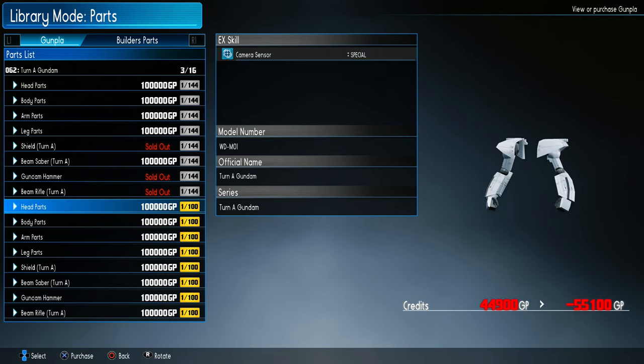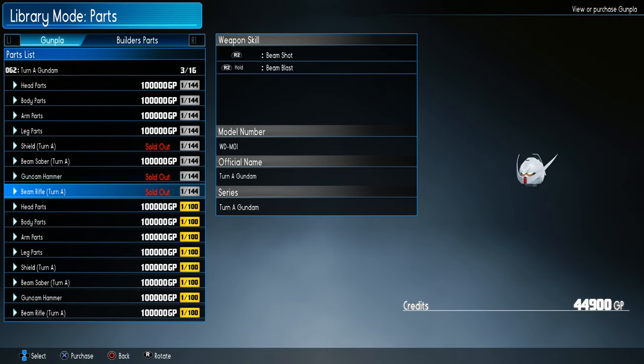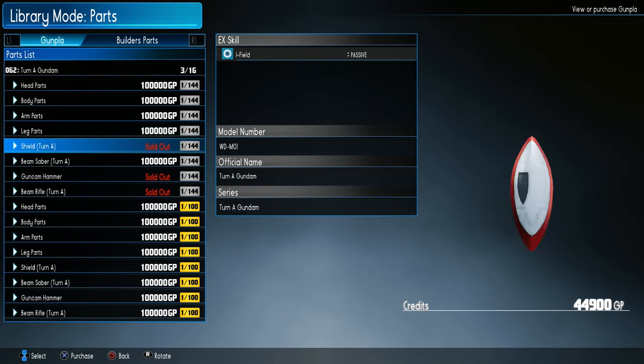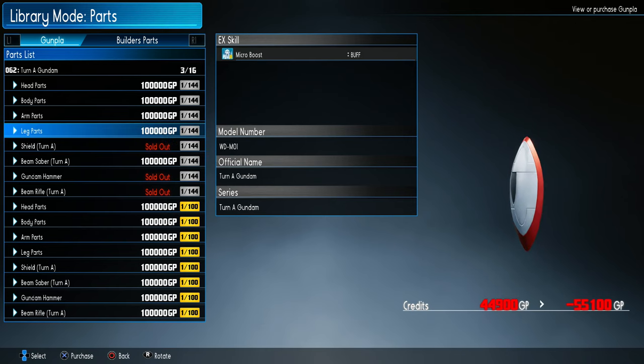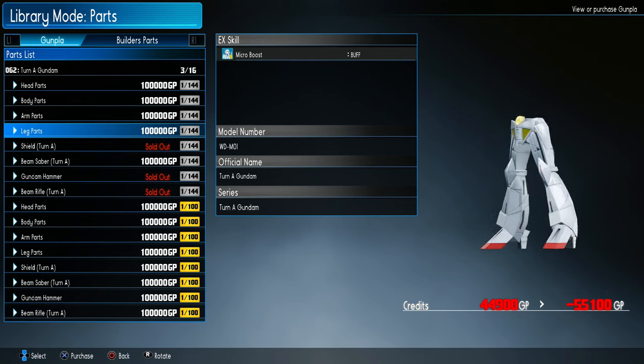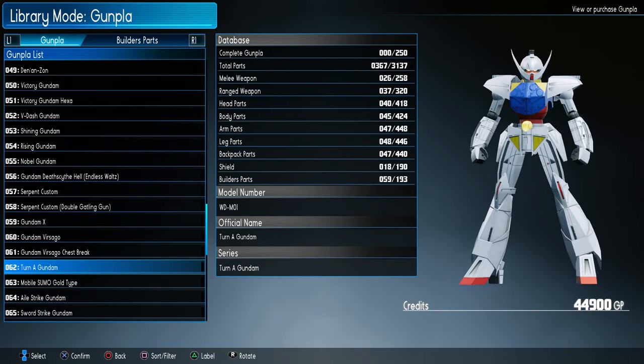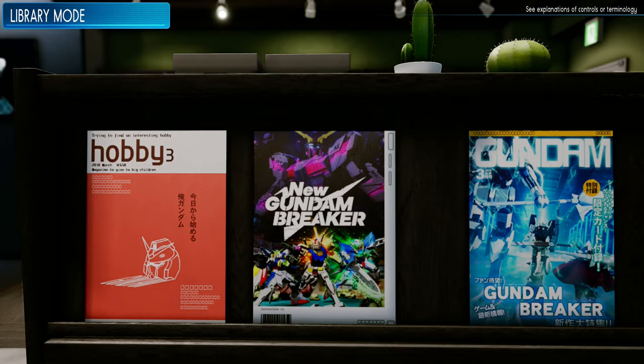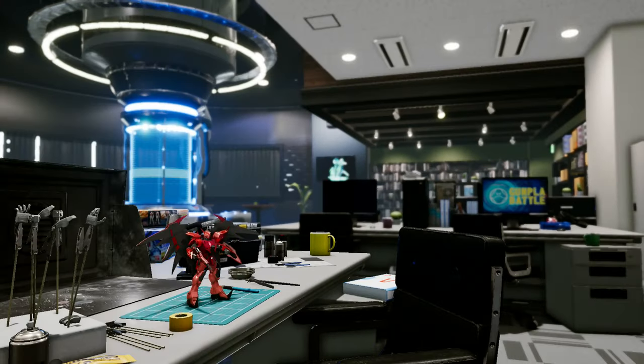Each part also comes with its own stats, which makes building the Gundam of your dreams kind of difficult. You either build the kit you want and have mediocre stats potentially, or you min-max and you have a monstrosity of a creation. The parts you get are also randomized, because no matter what mission you play, the mission will spawn randomized Gunpla, which means that when you're looking for a specific part, you'll just have to get lucky and hope you aren't wasting your time.